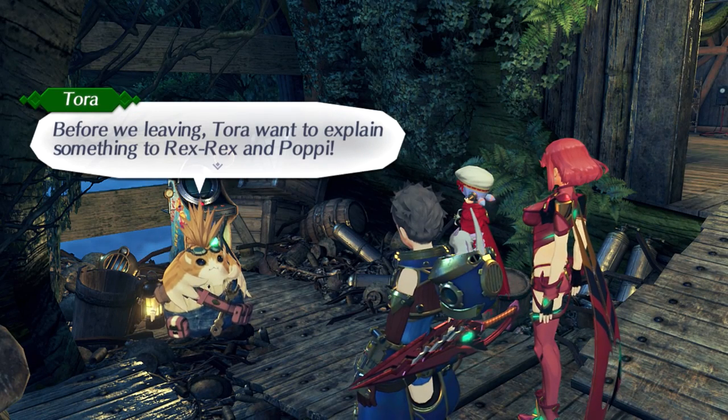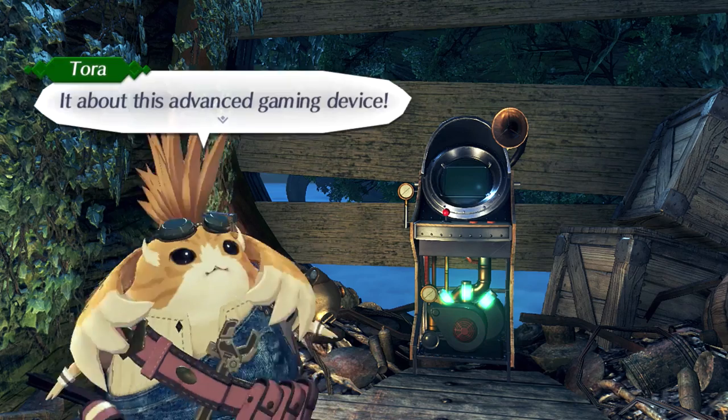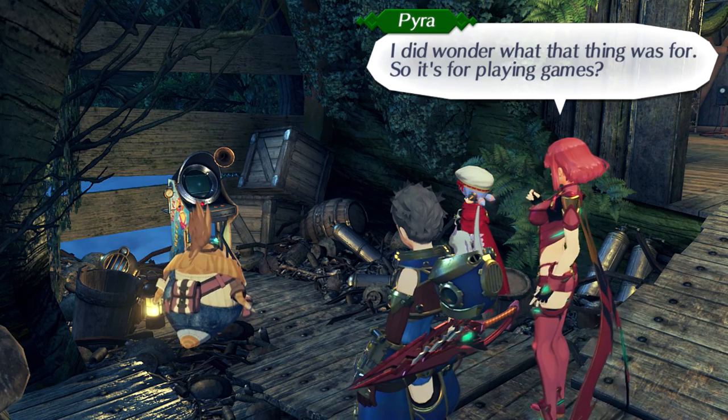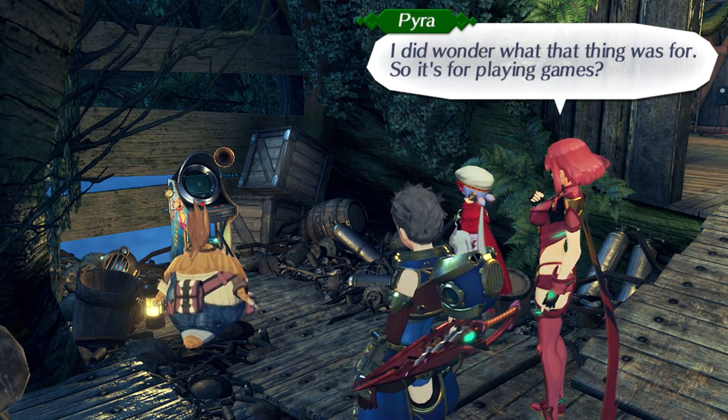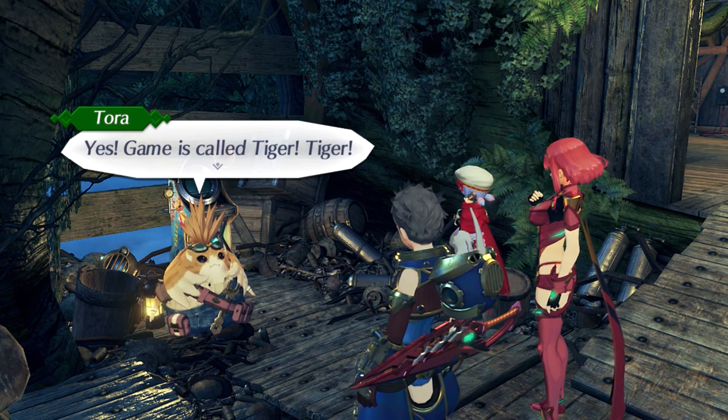Before we leave, Tora wants to explain something to Rex Rex and Poppy. Explain what, Master Pawn? It's about this advanced gaming device. I did wonder what this thing was for, so it's for playing games. Yes! The game is called Tiger Tiger!